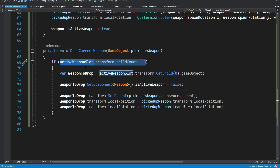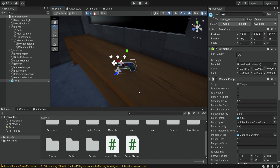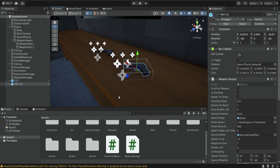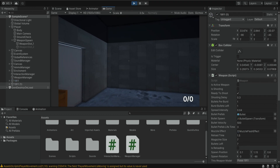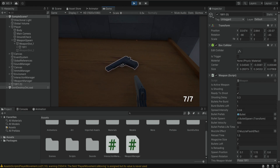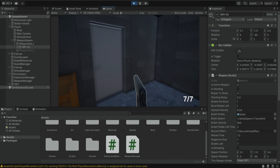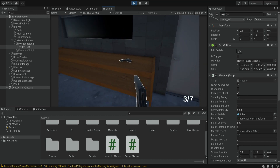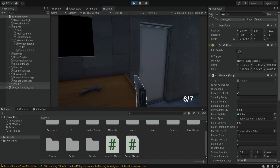To test this we'll duplicate the pistol on the table. Running the game, if we pick up one pistol it goes into the first slot, and if we try to pick up the second one it simply switches between them. We can shoot one down to zero bullets and switch to the other which has a full magazine. However, there's a bug — the outline is covering the entire model of the active weapon. We need to fix this.